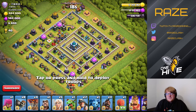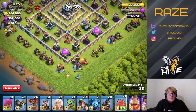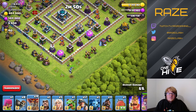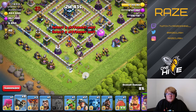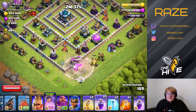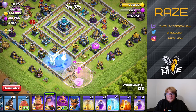Here's the final one — a smaller tip but I'll show the entire attack. It's a ring base, so we're going to do something similar to before, but the core isn't as big and there aren't two Scattershots right next to the town hall, so we're going to do something a little bit different. The queen charge is going directly into this Inferno Tower, and we're going to take it out before it takes out our queen.